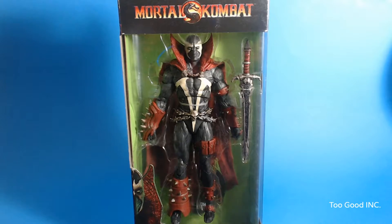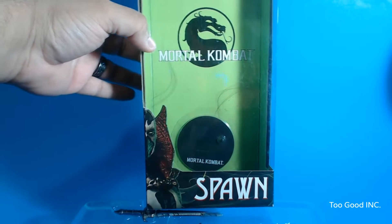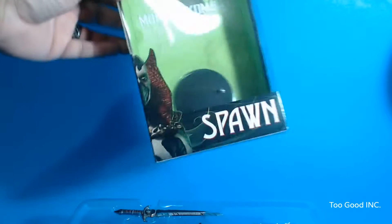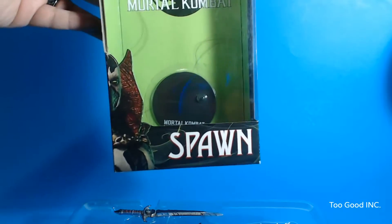So we're going to go ahead and crack this bad boy open. I took the figure outside of the box and we've got the Mortal Kombat logo there in the back — I didn't even see it when the figure was in there. He does come with a display stand as well, it says Mortal Kombat on there. Very cool, very nice touch.